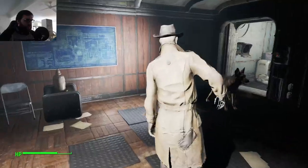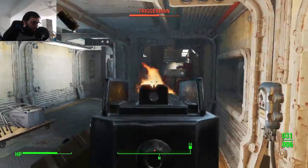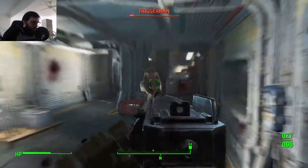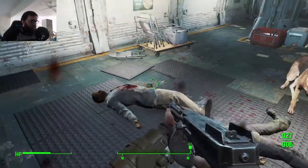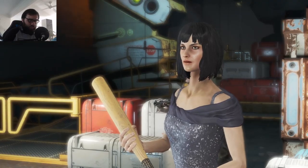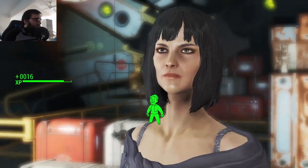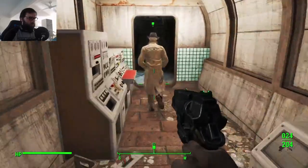I moved further in and freed Nick, and then we tore through the rest of the Triggermen. The best part is that since these guys dropped the ammo I'm using, it basically means I can never really run out. But then we got to Skinny Malone, and instead of just shooting up the place, I talked my way out of the fight, and Nick and I were able to make it out scot-free.